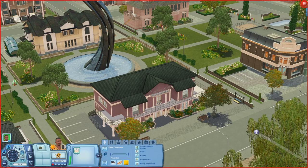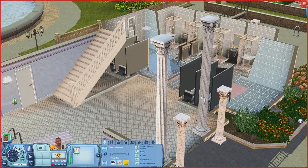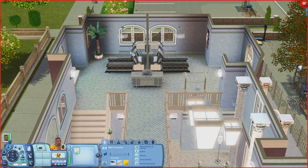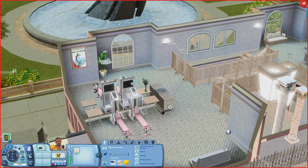Now we're at the Train Yourself Fitness Center, a gym. Inside there's a pool and seating. Going upstairs there are bathrooms, showers, treadmills, a stereo, TVs, pull-up bars, and weight machines.